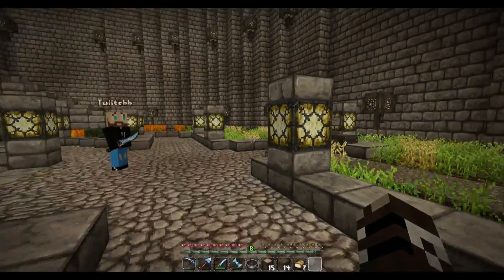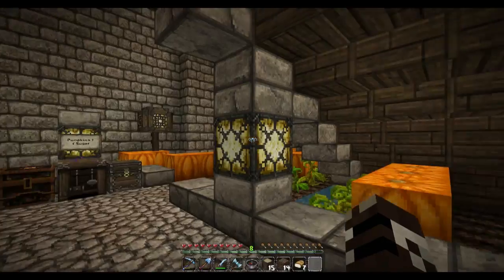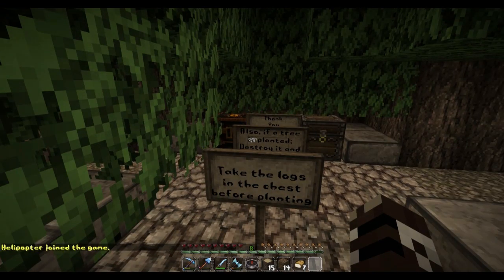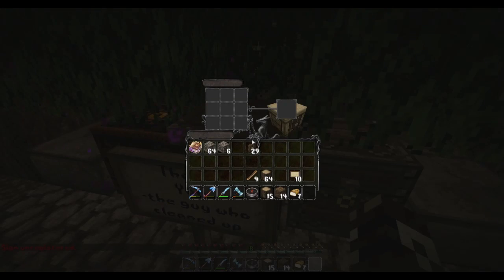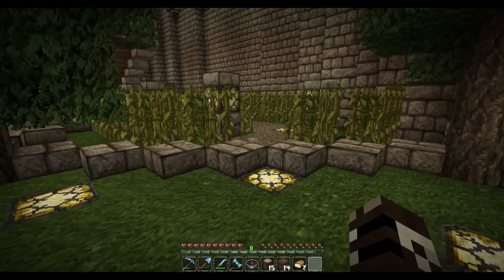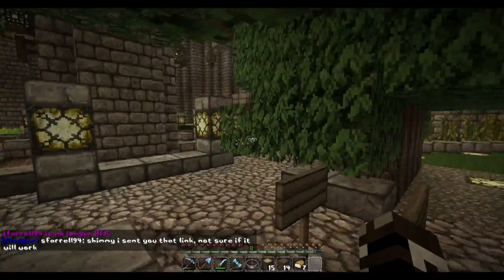You've got the wheat farm here. On this side you've got sugar cane and pumpkins — there's a glowstone block missing, I don't know why. On the other side it's pretty much the same thing but with watermelons instead of pumpkins. And then here you have the tree farm. It's like 85% efficiency generally. Right now it's not quite so much because people haven't been replanting it the way they're supposed to, but whatever works.